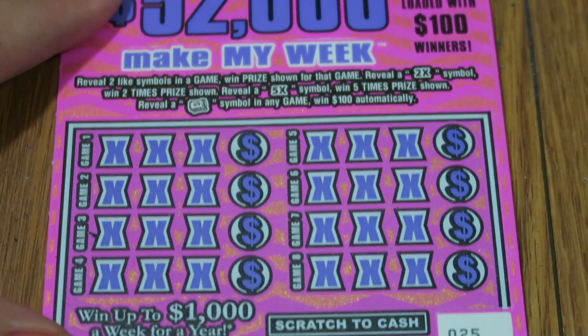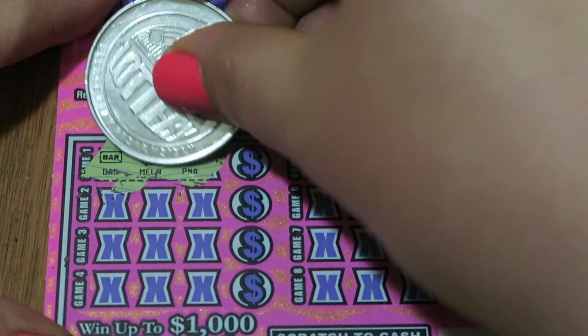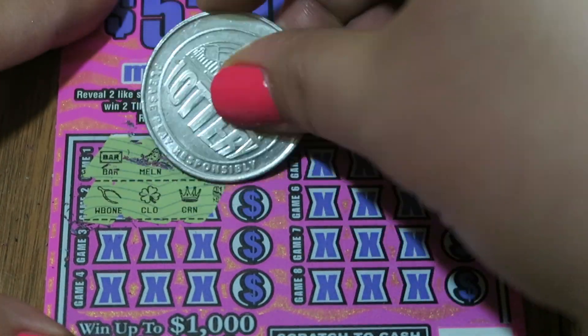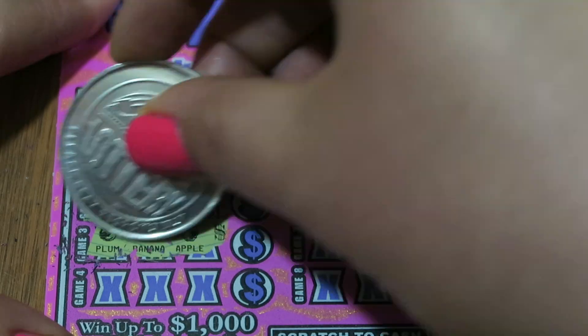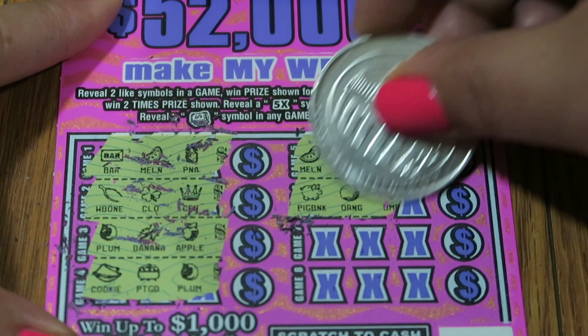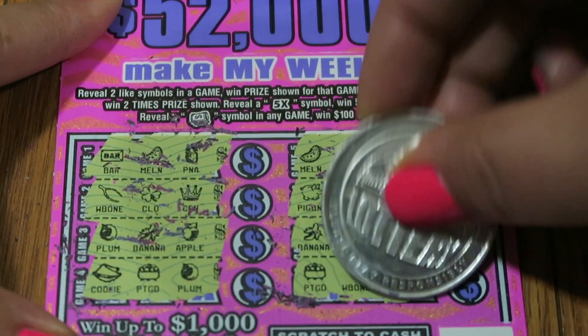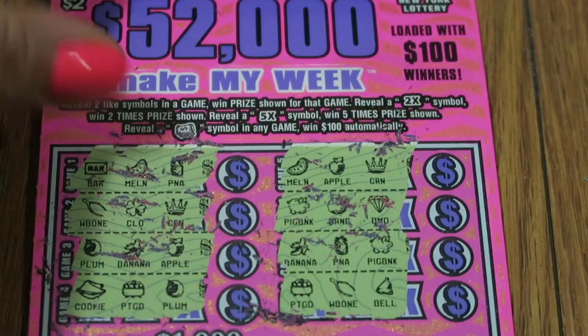Ticket number 25 — the cool thing about this one is you win $1,000 a week for a year. Bar, Melon, Pineapple, Wishbone, Clover, Crown, Plum, Banana, Apple, Piggy, Pot of Gold, Plum, Melon, Apple, Crown, Piggy, Orange, Diamond, Banana, Pineapple, Pot of Gold, Pot of Gold, Wishbone, and Bell. Nothing on that one. Bummer.